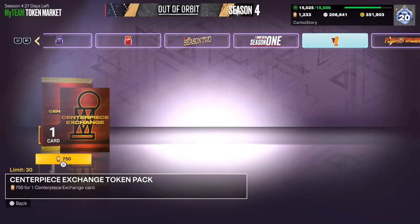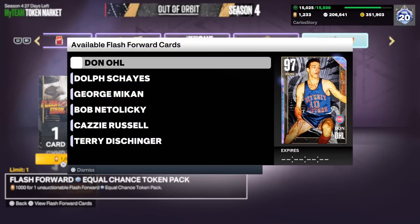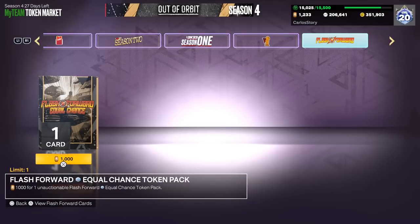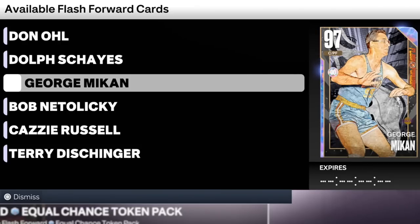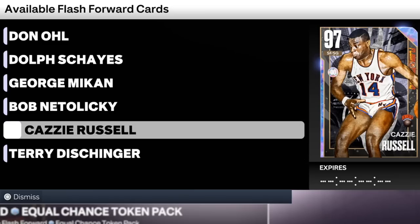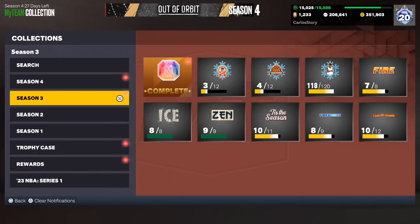They also have season one and season two takeover players. And here we go — they ended up adding guaranteed galaxy opal packs in the token market. You get an equal chance at pulling any of the opals. It is 1,000 tokens by the way. If you do end up buying one, you have an equal chance of pulling any of these players. Don is really good — I don't have him. Doff is definitely a W. The only player you wouldn't really want to get is George. Bob would probably be the best one, or actually Terry. And of course Russell is in here too — so six galaxy opals total.